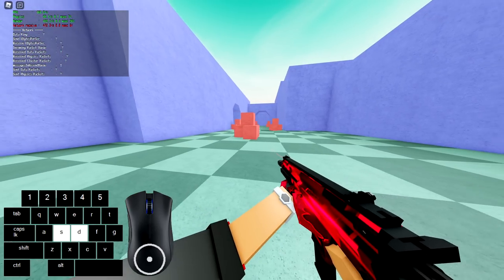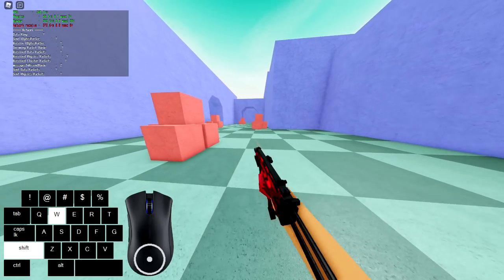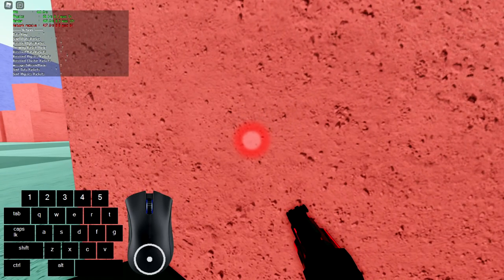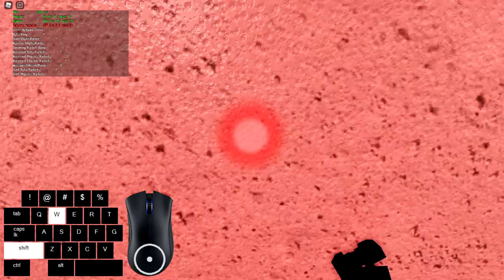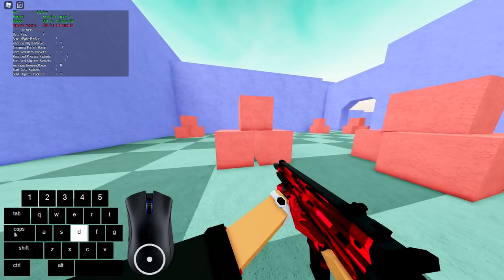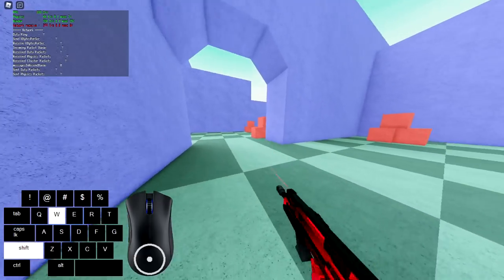Look at the bottom left — you can see my key inputs as an indication of what I'm pressing. For the basic super jump, you press Shift+W and Space Bar at almost exactly the same time, and it'll launch you into the air. You can also combine that with pressing C as well for more height. If you time it perfectly, you can get really high — but it's all about timing everything correctly.